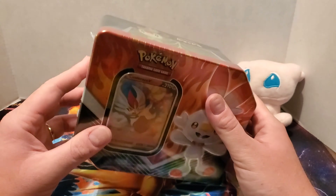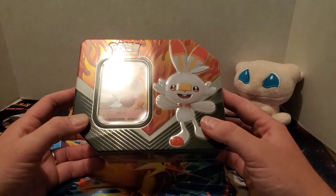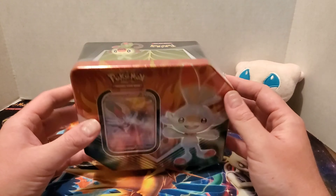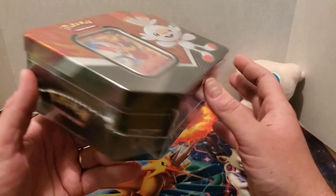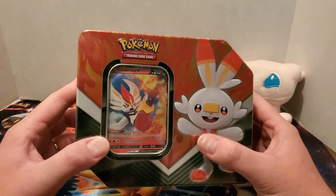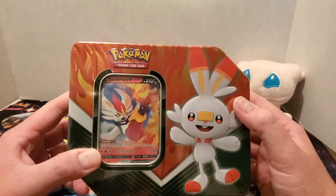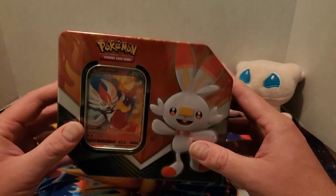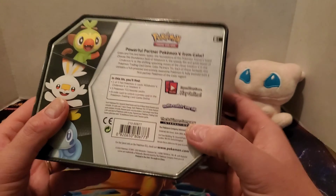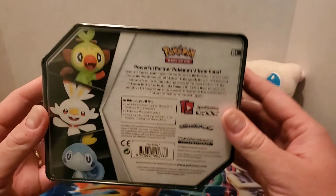Unfortunately, there's no eggs in this. But anyways, this came out on February 27th, which was Pokémon Day, and also came out with Grookey as well as Sobble. The V card inside is actually their final stage evolution. In this case, this is Cinderace. So you can argue what tin it actually is — if it's a Cinderace tin or if it's a Scorbunny tin. Either way, super cool.